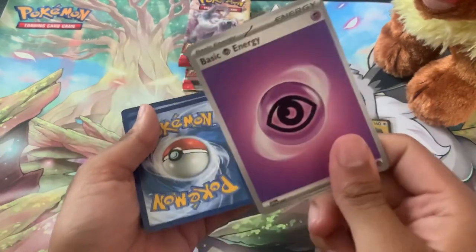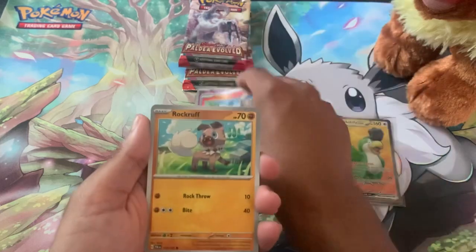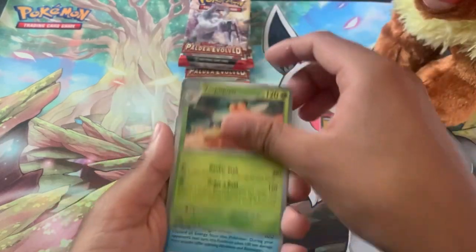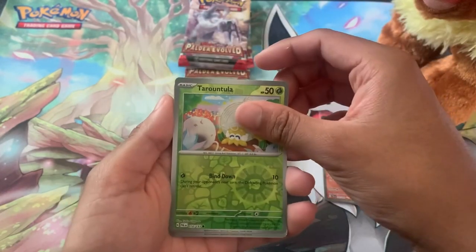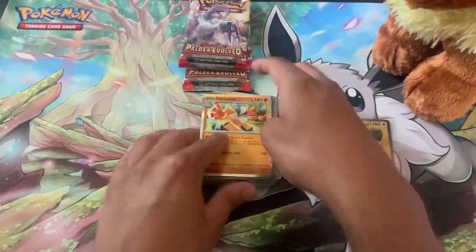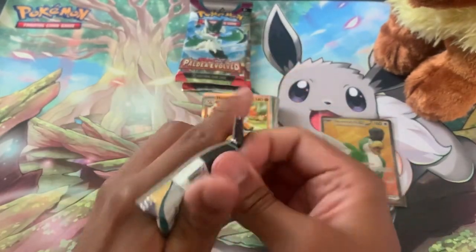We got the Grass energy, and moving on — Slowpoke, Litleo, Rellor, Pumpkaboo, Varoom, Vespiquen. Breloom, Water-roll Breloom, Tandemaus, and Hariyama as our holo rare for this pack. I think we've got two more left for the booster bundle, let's see what we get.